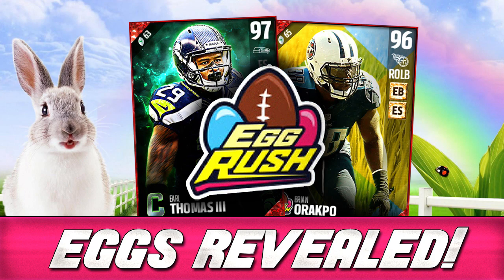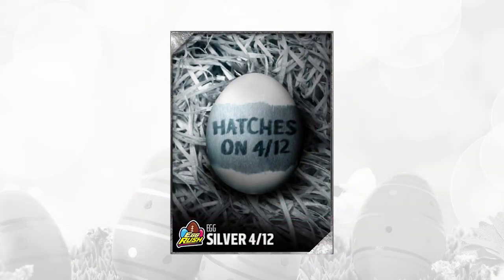And guys, today we got some good stuff out of these things, I have to say. So what we're going to do is just take a look at each of the Easter eggs, starting with the silver egg that came out today. This one hatched today — 412. All of the ones that we're going to go through today did hatch today as well, so you're going to get to see what was inside of them.